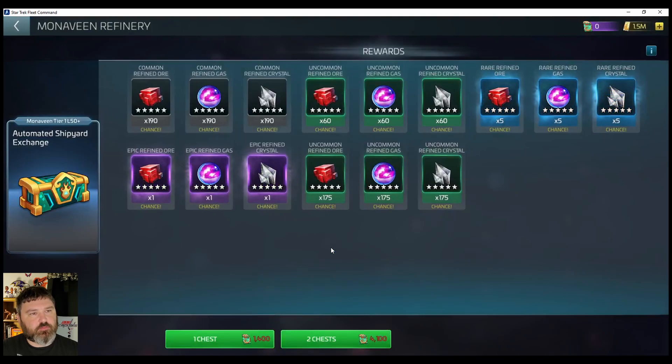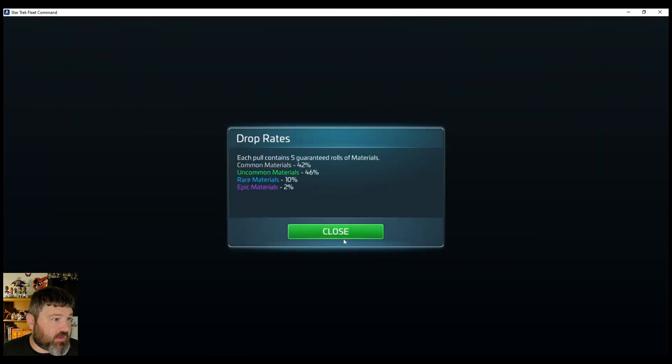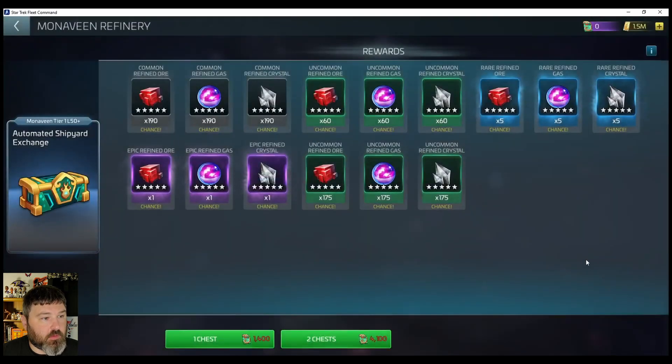Automated shipyard exchange — this would be the currency you get for killing the Armadas. It's not that good. I am only Tier 1. So we'll say five pulls from all this junk per chest, with potential to get 10 choices out of this. Let's see how that goes.